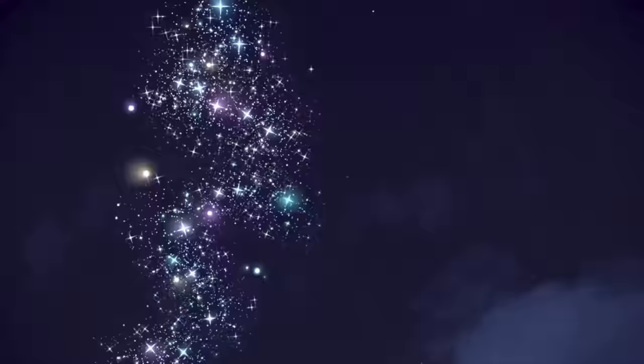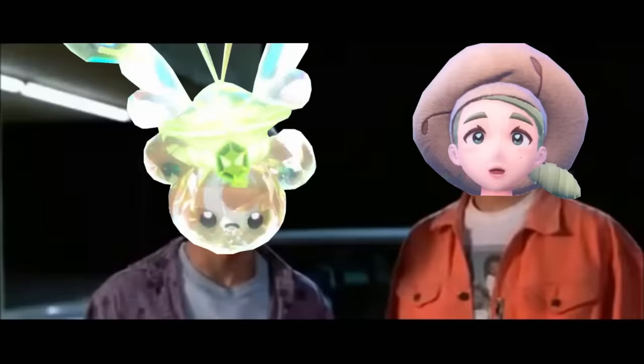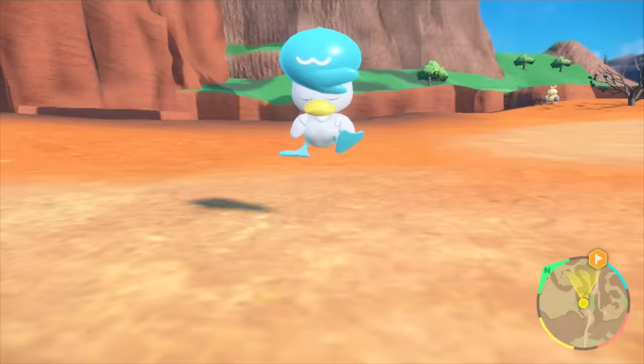I know you're supposed to only use bug types, Katy, but you actually would have had a chance if you didn't change your Teddiursa into a bug type. As for me, I head back to Mesagoza near the school to buy a couple more things: Mystic Water and Wise Glasses. Then after some training, Quaxly evolves into Quaxwell.